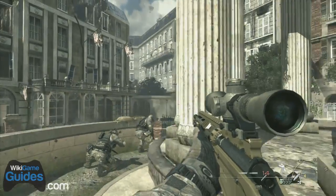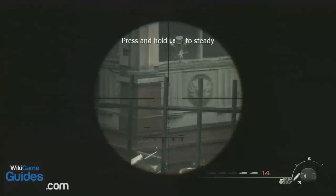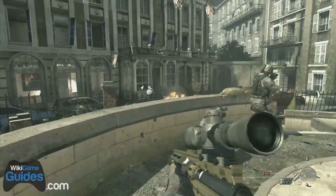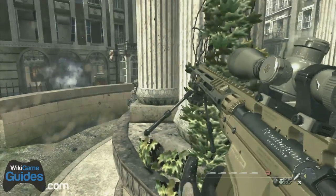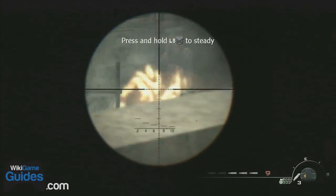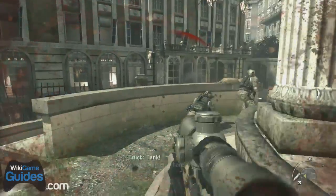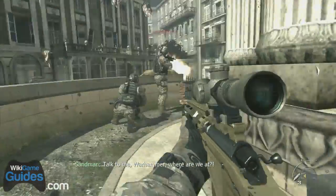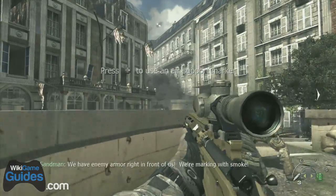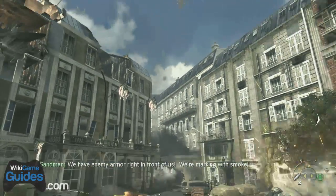Right now you're just holding out this position, so you don't have to get super aggressive — just kill people when you can, don't push forward. You're waiting for an evac or air support to come back and help you out. As soon as a tank shows up, hit right on the d-pad.